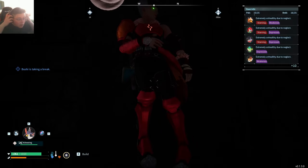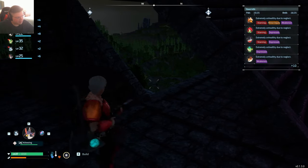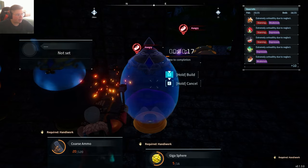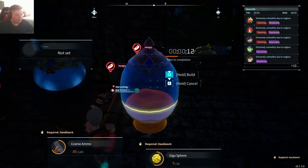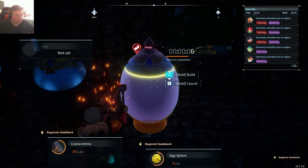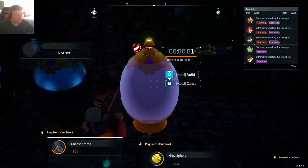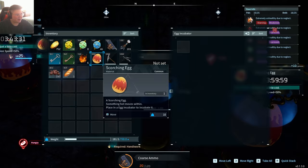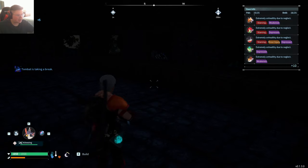Let's go ahead and go to bed. Oh man, looks like someone's on the server with me - it is what it is. Let's go ahead and place a few more incubators. When I'm exploring, I pick up a lot more eggs than I would think - coming back with a handful of eggs. Since some of these incubation times are a solid 24 to 48 hours, they get left in there for a long time, so I do need to build a couple more incubators as we go.